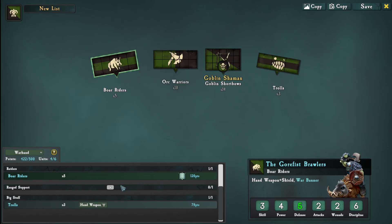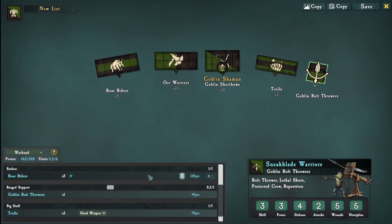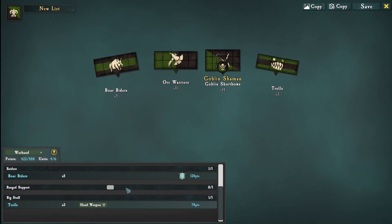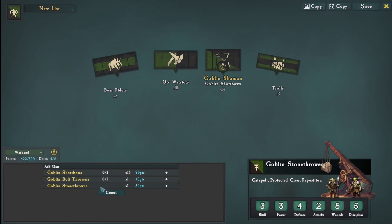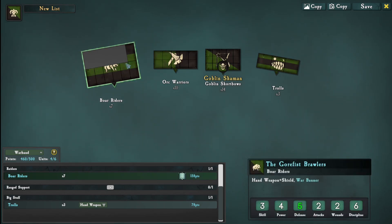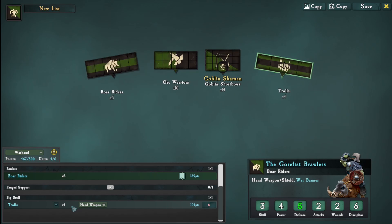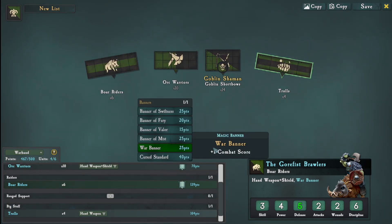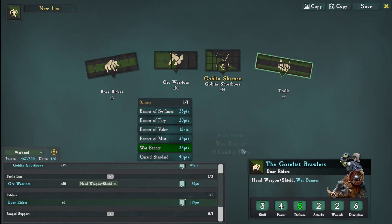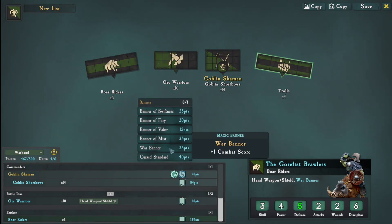Is there something interesting here? We do a 4th troll and then push with war banner - that's fine, yeah we have it. And then we have the shaman who has Primal Fury, and we think we take the short bows with the banner as well. How about we do 6 boar riders?